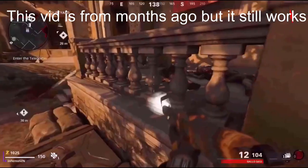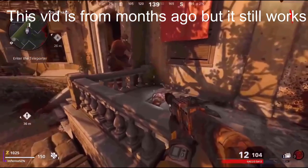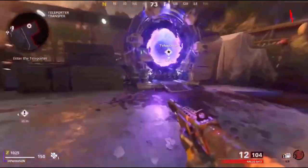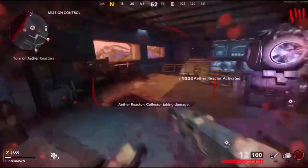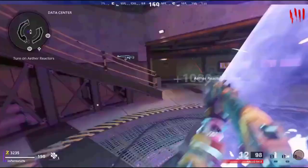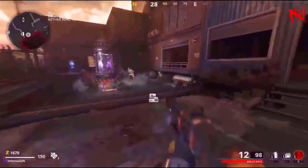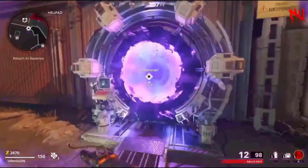This next glitch is an AFK pilot glitch on Forsaken. First, skip the first door by knife-lunging a zombie, then enter the teleporter and turn on the power in all three locations: the first is in the Mission Control room, the second is in the Data Center, and the third is in the Military Command Ether Reactor. You should have done all this by round five.